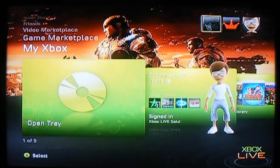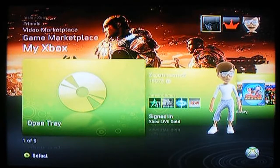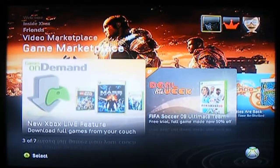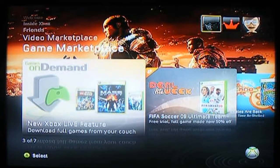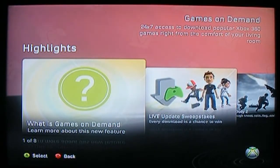Right now I'll be showing you the features of the new update. The first feature is that you can now download full-length games — like full games — such as Banjo-Kazooie, a great game. I don't think you can get Guitar Hero, but so far you can get Battlefield, Bioshock, and Mass Effect.